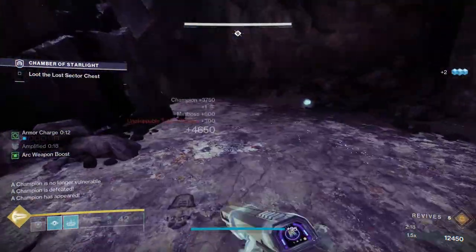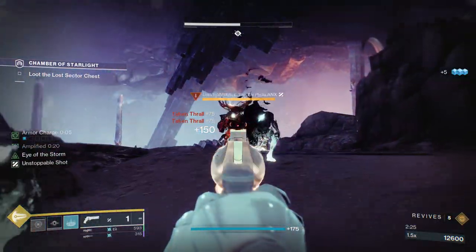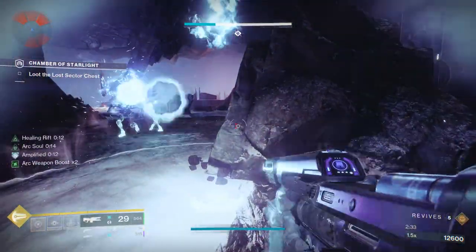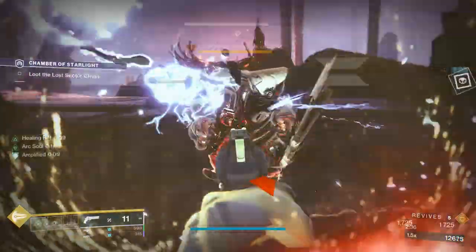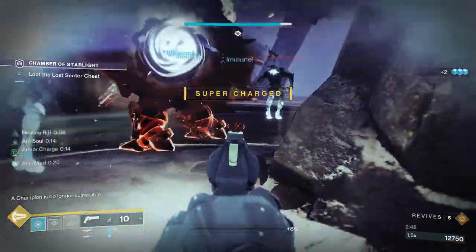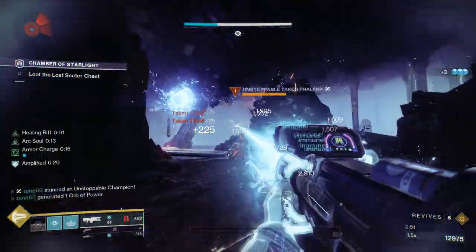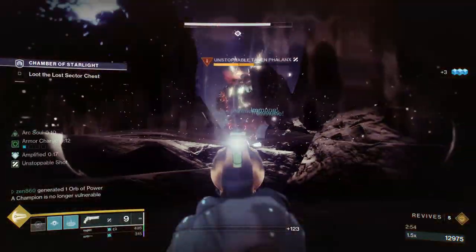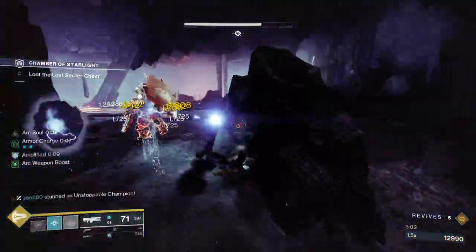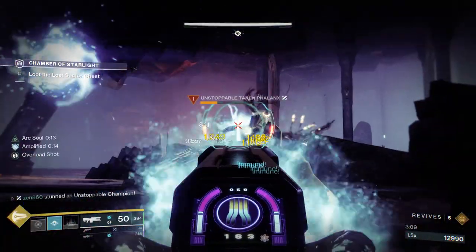There's going to be one more Unstoppable that spawns, and some more thrall as well. Remember, you're going to want to make sure to stun him as fast as possible. If you don't pay attention to the Unstoppable, he will run across the room and it'll be much more annoying to deal with him. We got his attention, we're going to go for the stun right at his feet — got him really easily — and then we're just going to absolutely melt him with our Coldheart. If he's running across the room, it's going to add on at least two minutes to your run. But we're just dealing with him so easily. The thrall are running at us but they're not doing much damage. There we go, we got him.